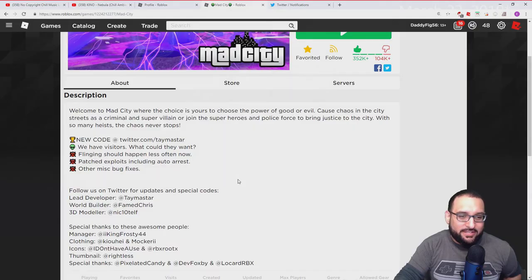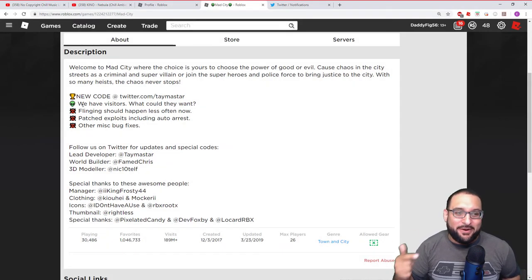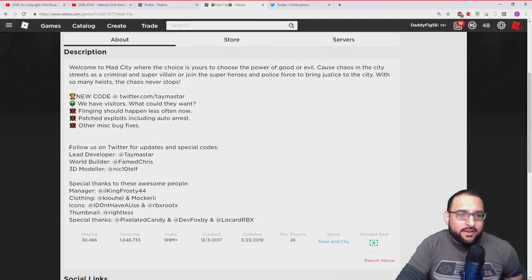What's up fixers, welcome back! Fig here again with some more Roblox, and today we're checking out the new Mad City update that just dropped. Check this out in the description - they added 'visitors.' What could they want? There's an alien symbol, so aliens have arrived. We're gonna check it out since I haven't played it since the last time I made a video.